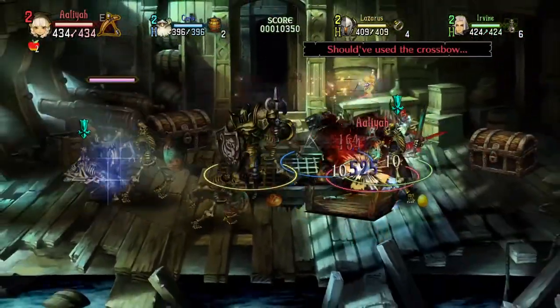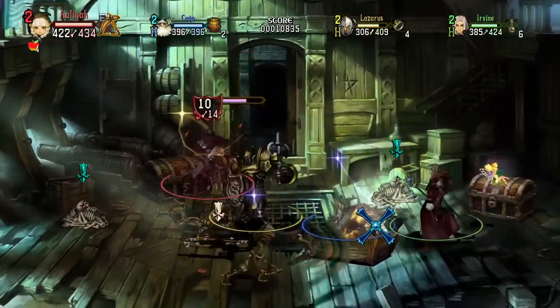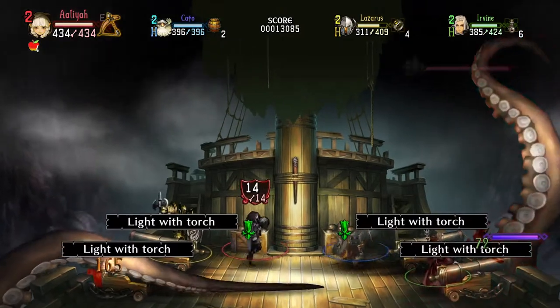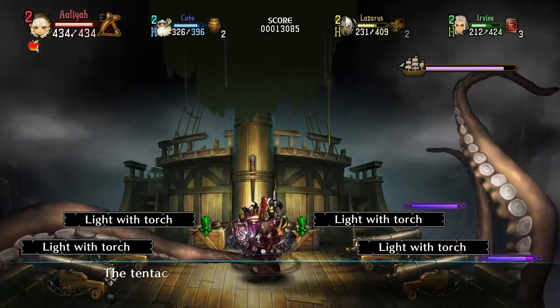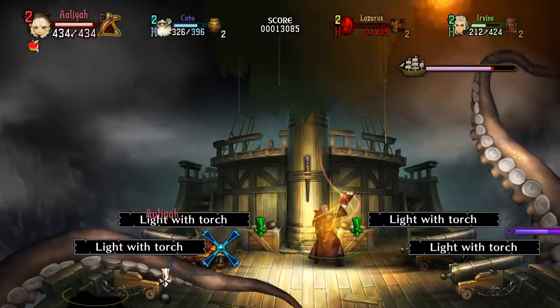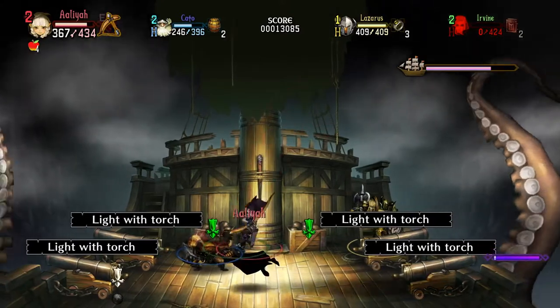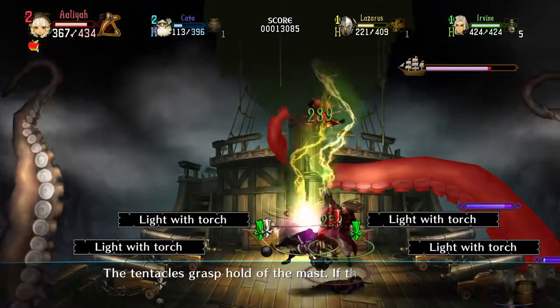Alright, move upwards. The stranded ship starts moving — something is pulling the ship from beneath the water. Oh my god! The tentacles grasp hold of the mast. If this continues, the ship will capsize.